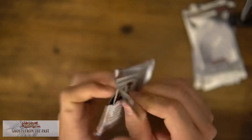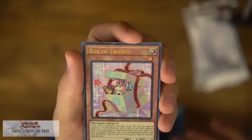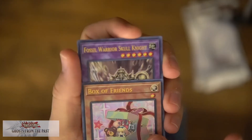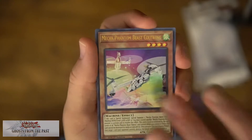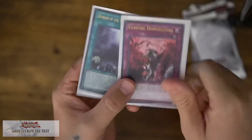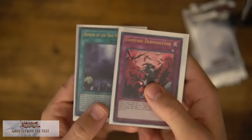For the next pack, let's see if we can blow through these. Domain the True Monarch — these cards are absolutely cool, I love the way they look. Box of Friends, that's funny looking. And Fossil Warrior Skull Knight, that's cool. We have a Mecha Phantom right there — that's really nice artwork. And Vampire Dominion. With that pack, a couple more going in — a Trap and a Magic card. These will look nice, because I have mostly just regular monster cards in the collection right now.